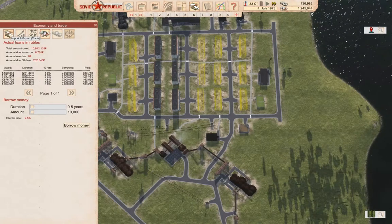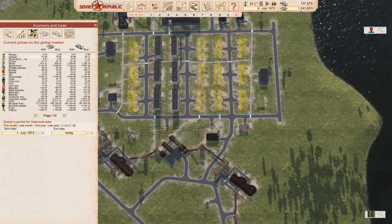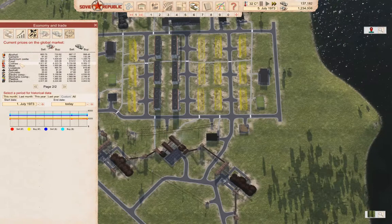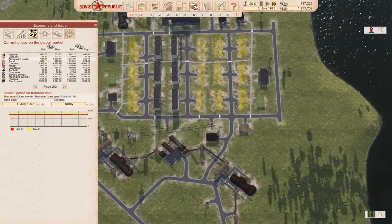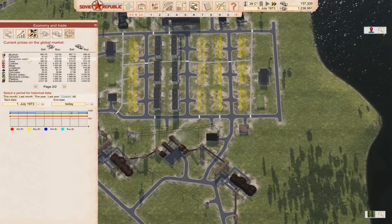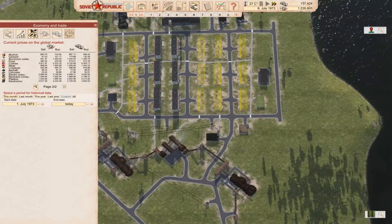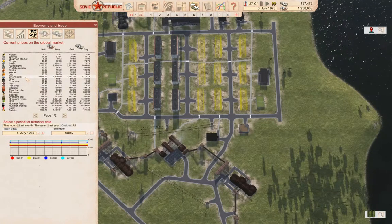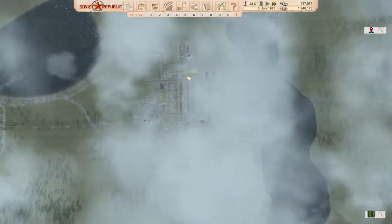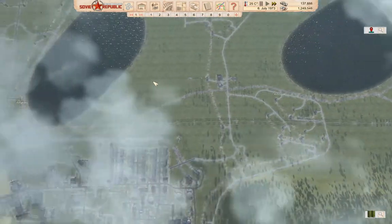If we look at our prices, we need chemicals to produce aluminum. We can sell aluminum oxide for 931. Chemicals, however, are ridiculously expensive, so we probably won't go into that, but we might want to look at making a chemicals industry — that might be interesting.